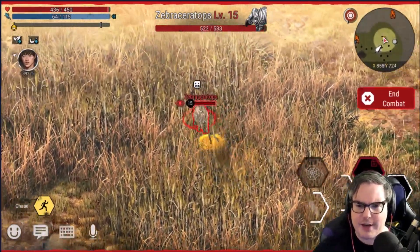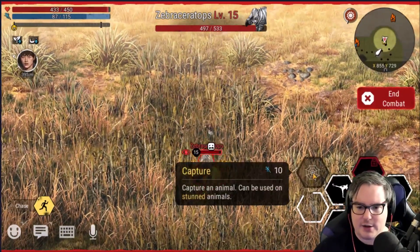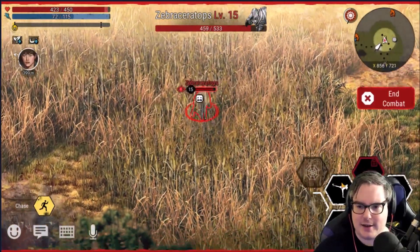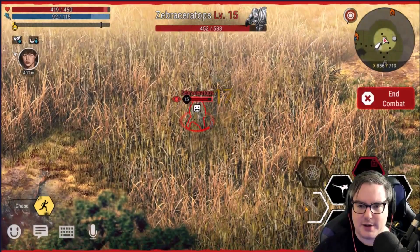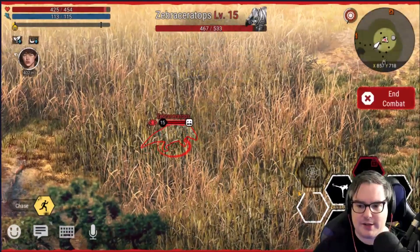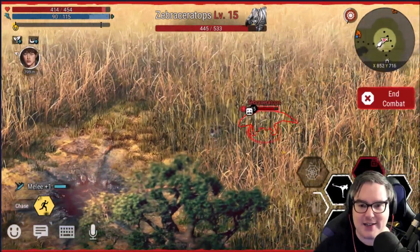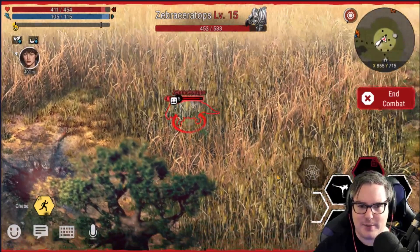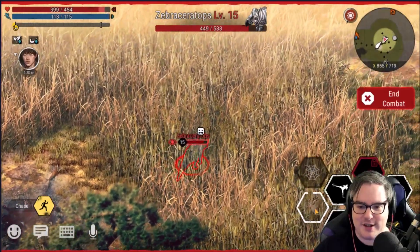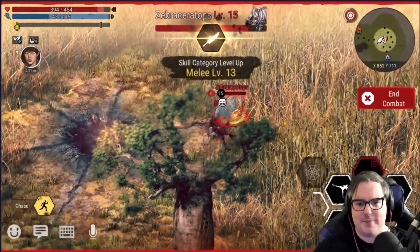We have to stun it first. I don't think kicking is gonna stun it, but we're gonna try. We got a new flurry thing there too. We have to stun — come on, get a stun in. This doesn't stun... just this one move does. So I'm not using abilities because I don't want to kill this guy yet. He just wants a new home. Zebra Ceratops, here we go — boom!